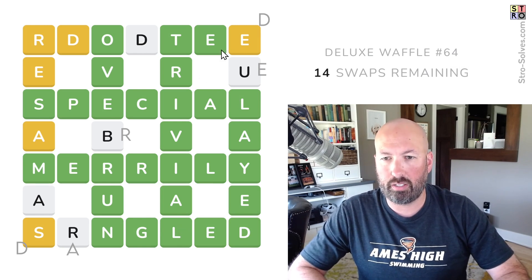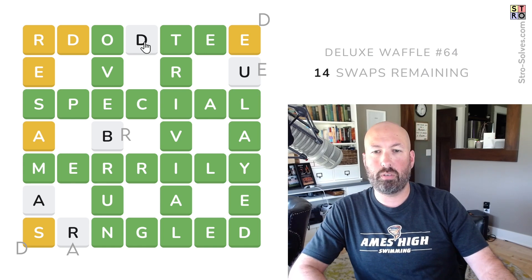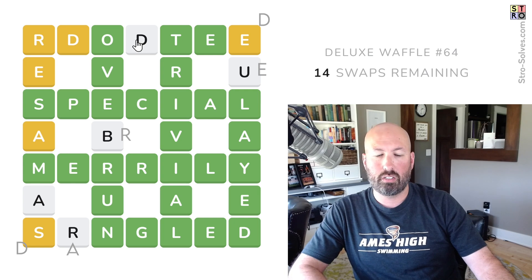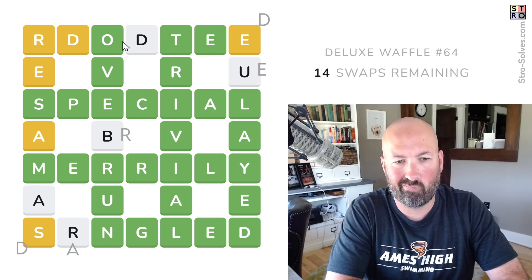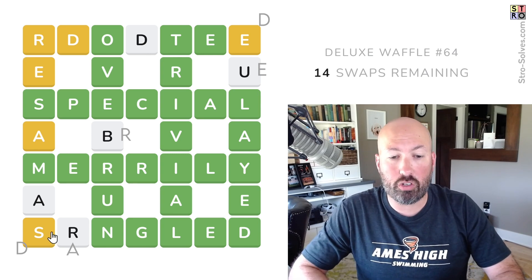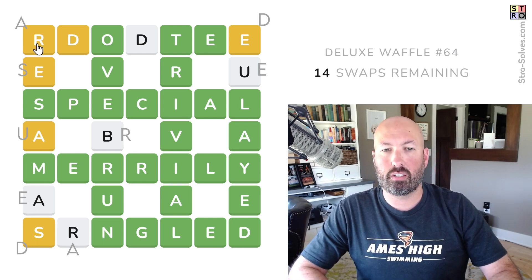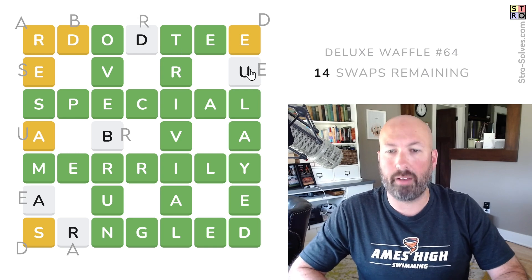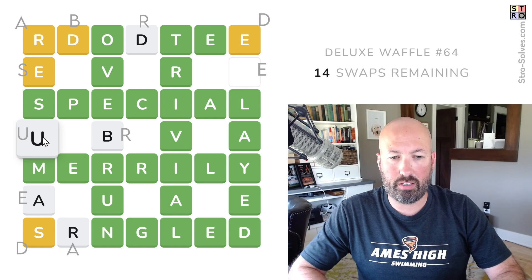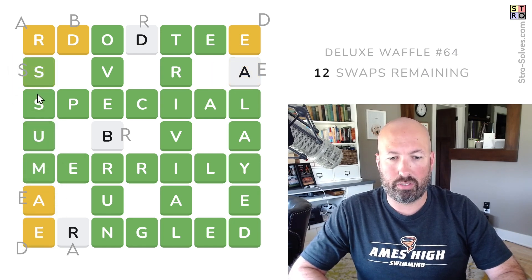We need a D and an E, and we still don't know. Could the U be there? Something outed? It's gonna be assumed — assumed, we need to have another S. Assumed and aborted? Yeah. That's what it is. The U goes there, the S goes there.